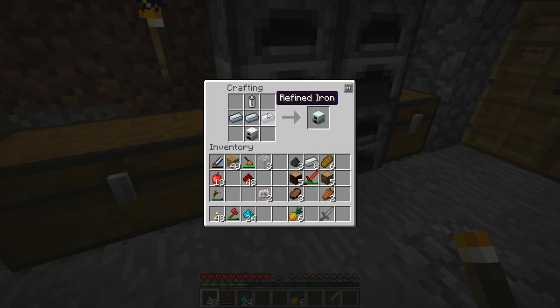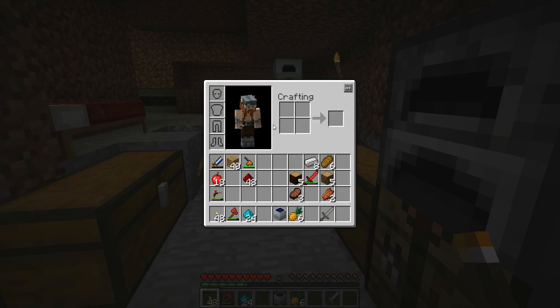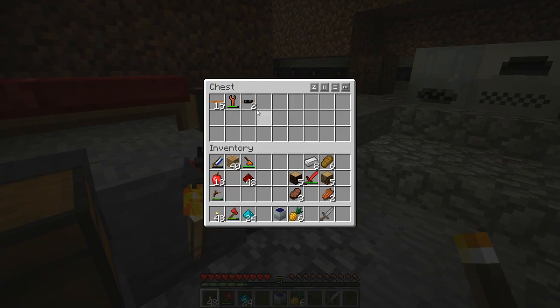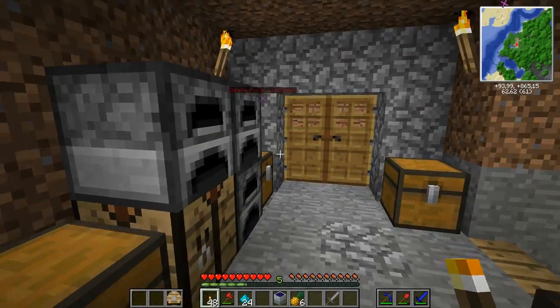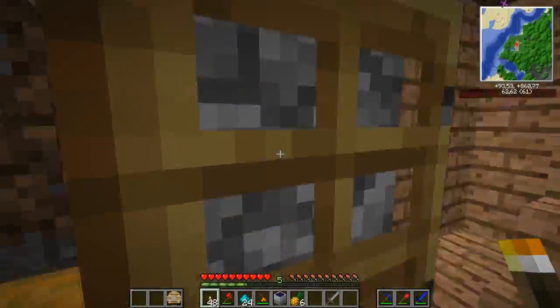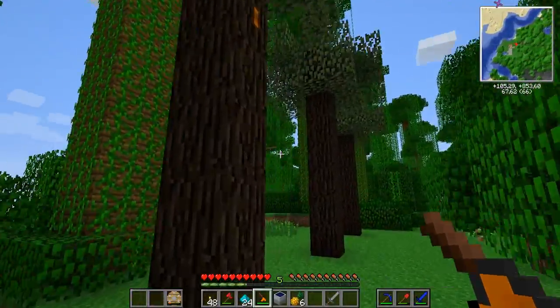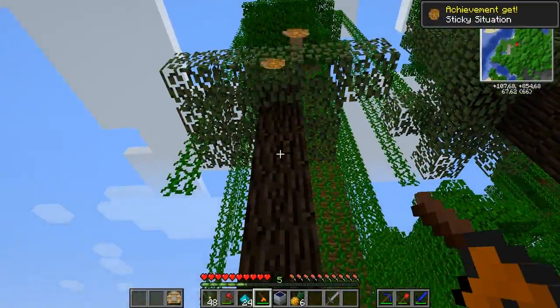Alright, so finally got myself the refined iron to make the generator. I also macerated up some coal dust, smelted some glass. And we'll put that there. And we have our first solar panel. But I need to have more than one more copper cable. Let's check our trees, see if there is a tree type. There is one. Awesome.